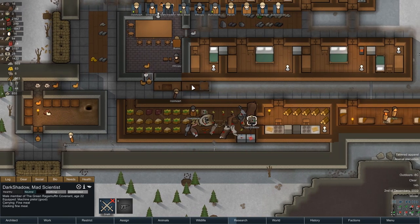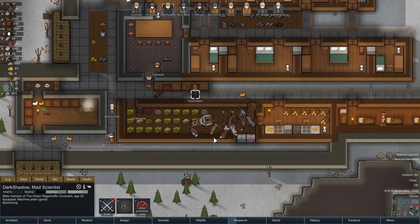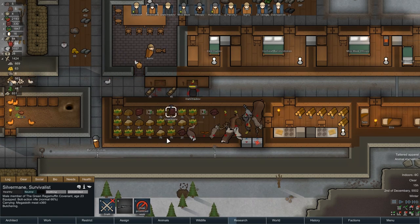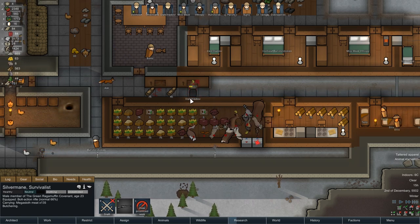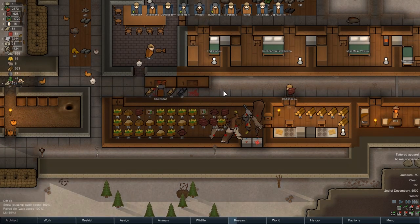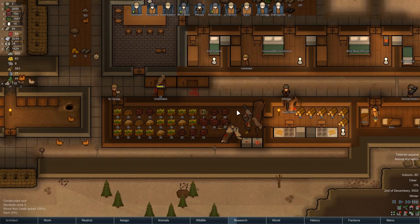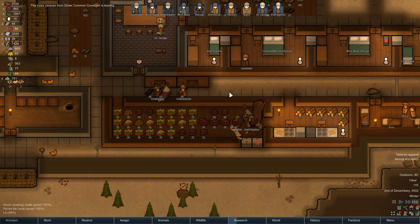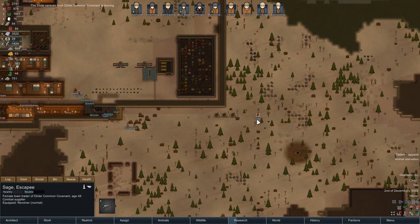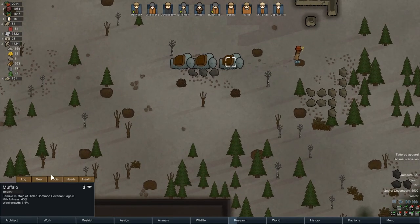Let's get two people butchering - Dark Shadow, you're our next best when it comes to this stuff. How much meat does that Megasloth give us? 360. My God, that's good stuff. Now I'm feeling a lot better. We're not making any meals, but we're making plenty of food. We're going to eat some raw food for it.